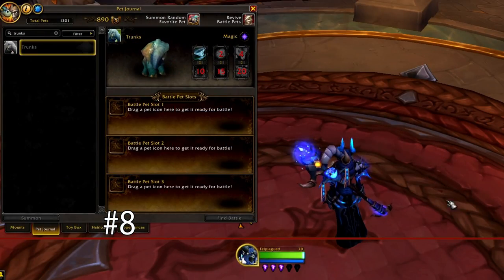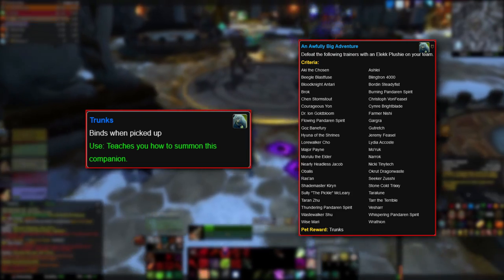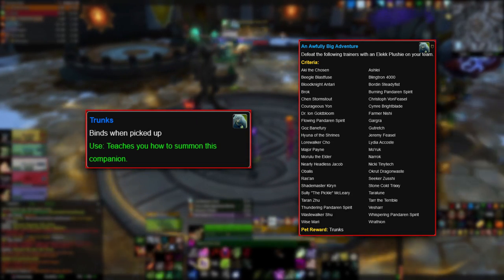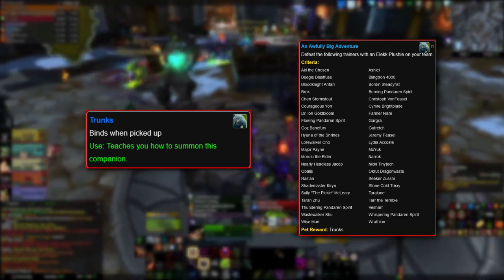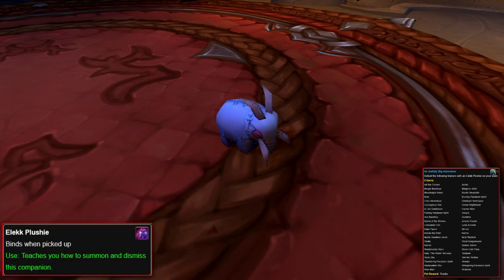At number 8, we have the lovable pet Trunks from the Warlords of Draenor expansion. This pet is awarded to players who complete the achievement An Awfully Big Adventure. This achievement can take a very long time since it involves quite a bit of pet battling. While at first it looks like the achievement requires defeating 44 different pet tamers across Kalimdor, the Eastern Kingdoms, the Darkmoon Faire, Pandaria, and Draenor — that's the easy part. The difficult part is that each pet tamer must be defeated while the player has an Elekk Plushie on their pet battle team.